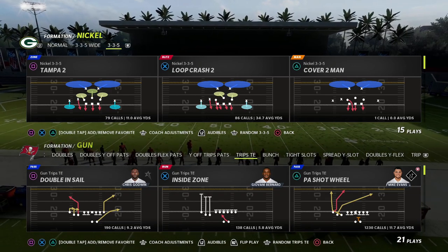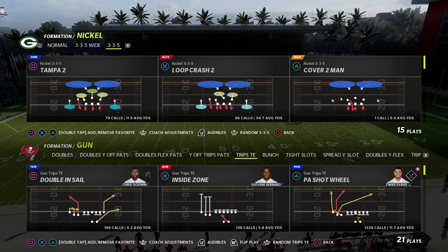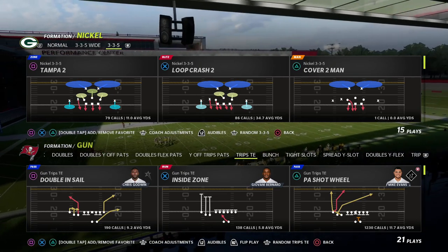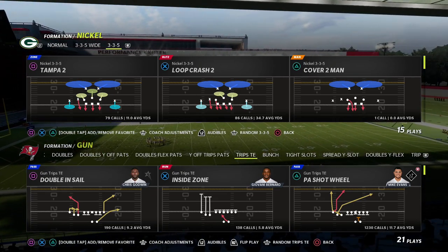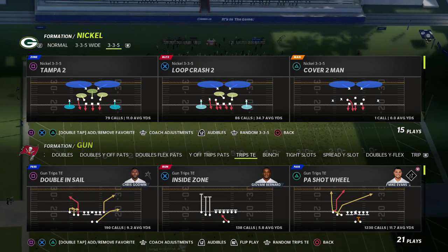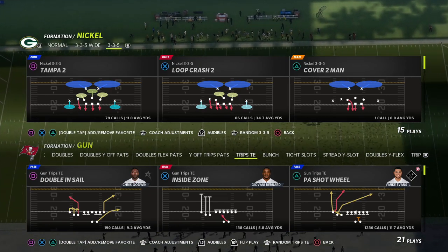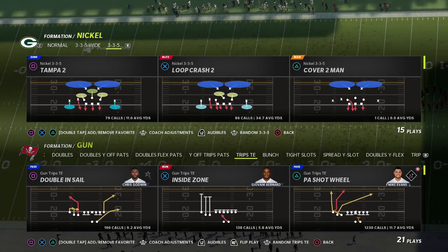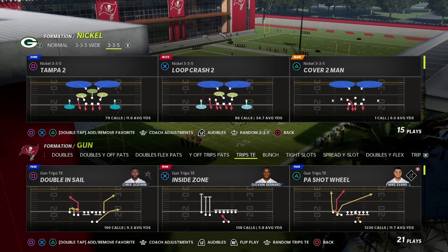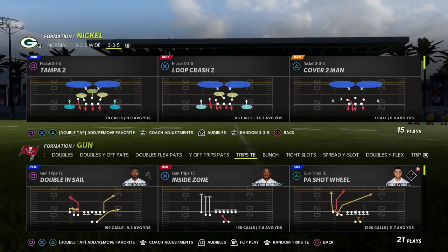Just getting better by continuing to work, continuing to test things — this is just some of the results of our testing. I did want to let you know that if you want to get my full Trips Tight End ebook, you can get everything by joining my Patreon. The Patreon includes all of our guides and exclusive tips — we just released an incredible Big Nickel over G defense, and we're working on a major project for Madden 23. I firmly believe the summer and late spring is the best time to improve in Madden.